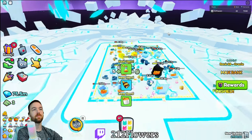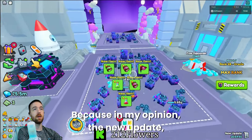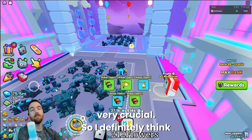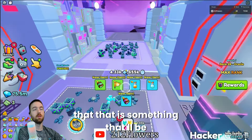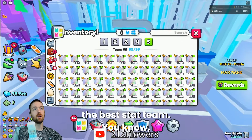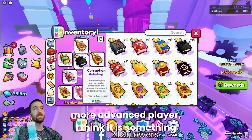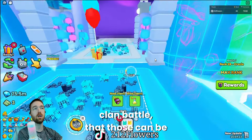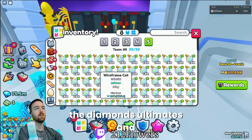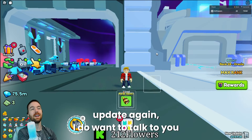Also, definitely make sure you save up diamonds, because in my opinion there's always going to be something new in the update that you're going to want to buy, so saving up diamonds is very, very crucial. To summarize: you don't need the best stat team to go through breakables and prepare for the update. Whether you're a newer or more advanced player, think about potential clan battles around breakables, and make sure your diamonds, ultimates, and enchants are all ready.